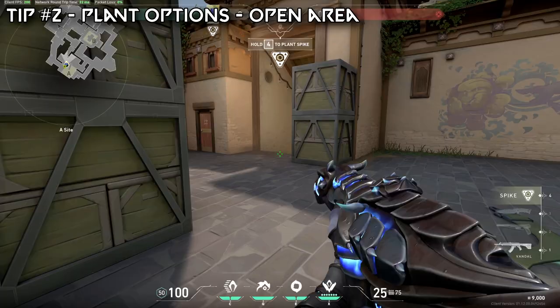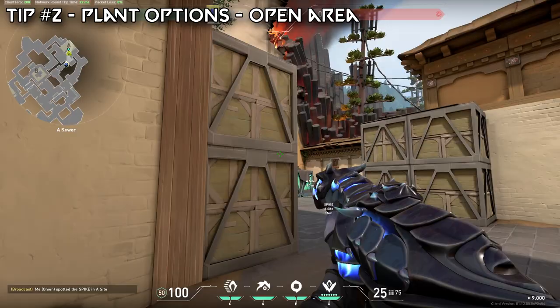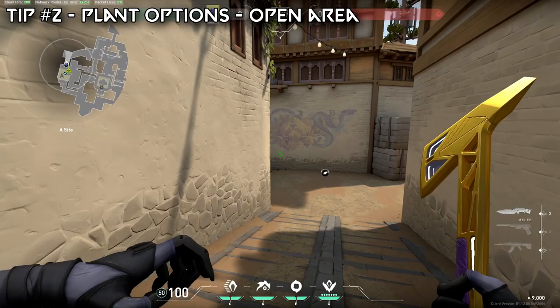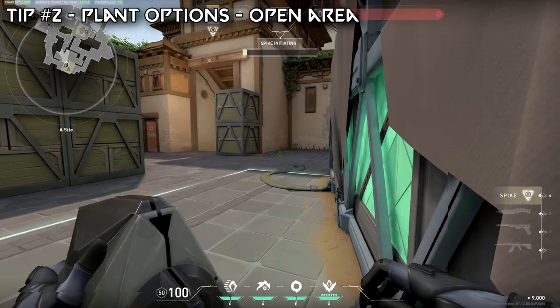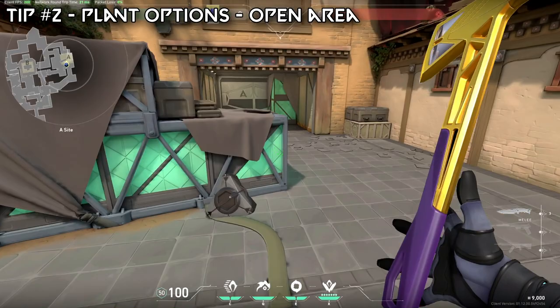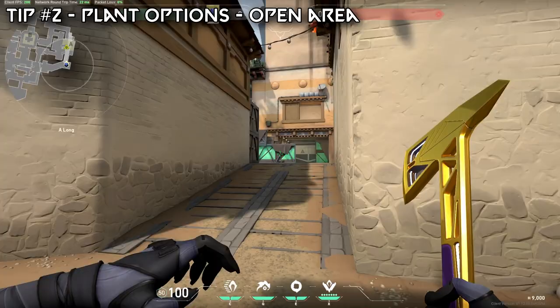If we plant the bomb right about here, this is actually way better for sewer. You can now peek this bomb with only exposing yourself to this one angle here — window can't see you and CT can't see you. But the problem is long can't see the bomb, and you can wallbang this spot. It always bothers me because if you just move the bomb over a little and plant here, isn't this so much easier? Plant it over here — sewer actually has a better peek in my opinion, and now long can see it as well.